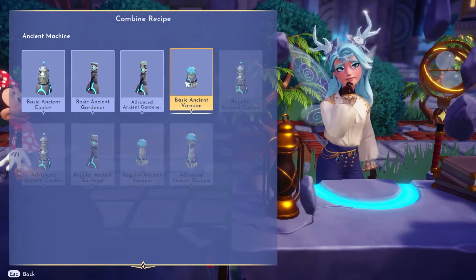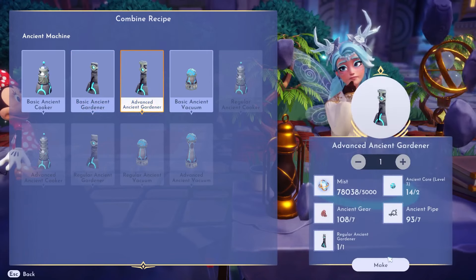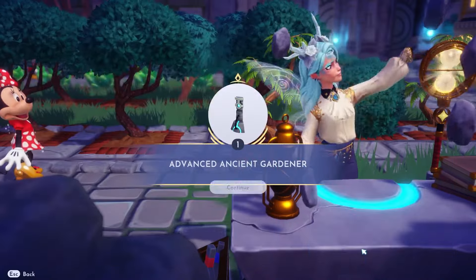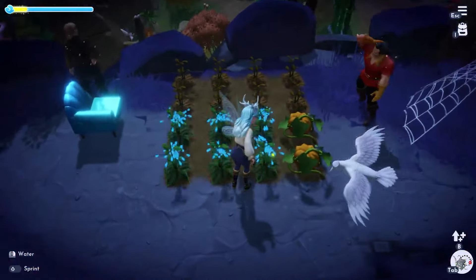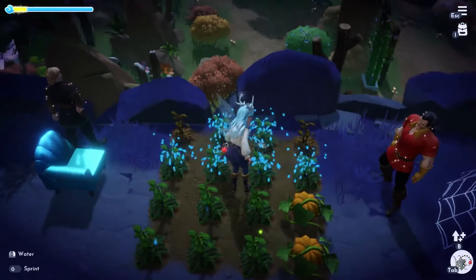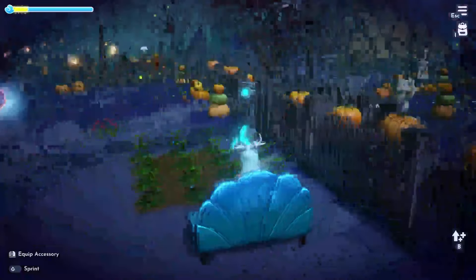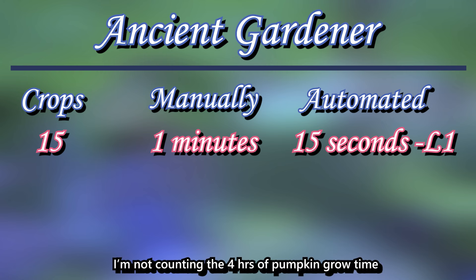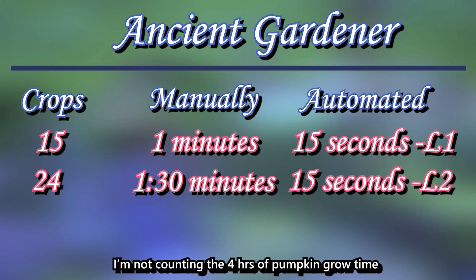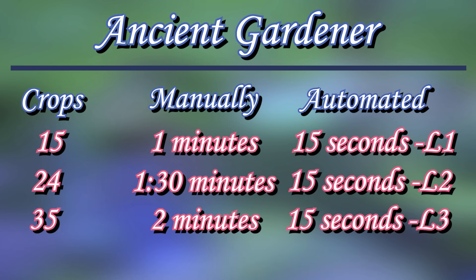Next up is the auto-gardener. With the potential for resource and money-making, doing gardening manually for 15 crop spaces could take about 1 minute if you water them on time. The auto-gardener level 1 takes only 15 seconds. Level 2 takes about the same time for 24 crop spaces, and level 3 the same time for 35 crop spaces.